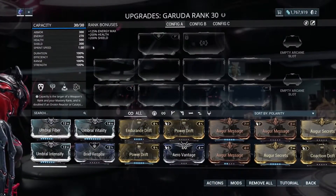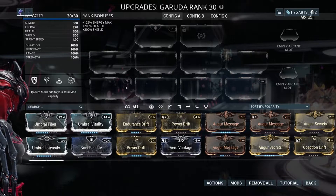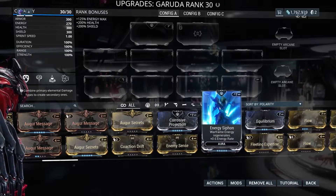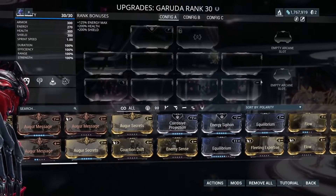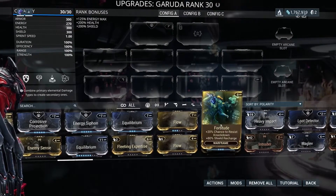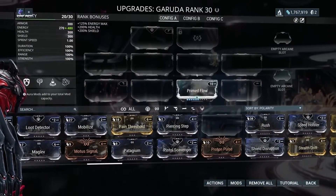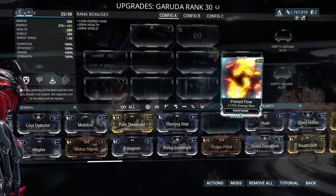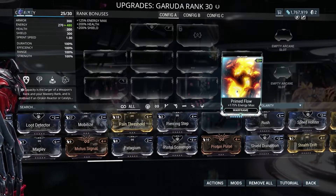Now let's talk about polarities. When you're talking about modding, you'll hear V polarity, D polarity, dash polarity — these are the symbols to the right of how much a card is worth. With Garuda, you can see she came with certain polarities on her slots. If I take Primed Flow and pop it into a non-polarized slot, it takes up the full 10 points. But if I put it into its matching polarized slot, it only takes five. So by matching your polarity symbol to the available slot, it cuts the energy drain of that mod in half — instead of draining 10, it now cuts out five points of your capacity.